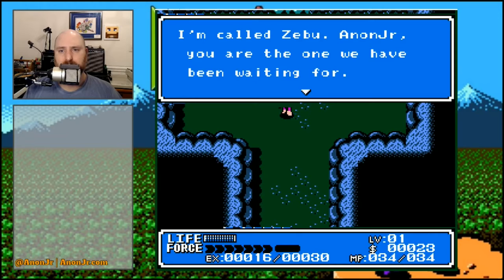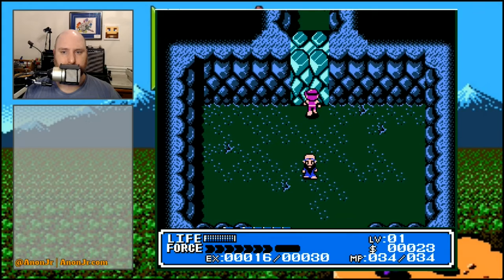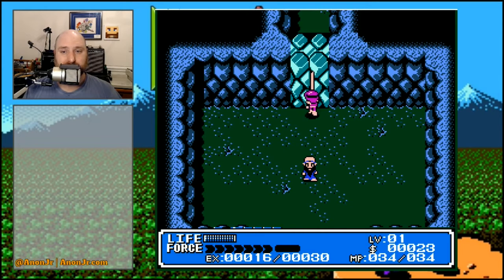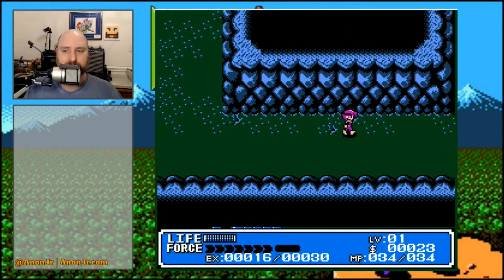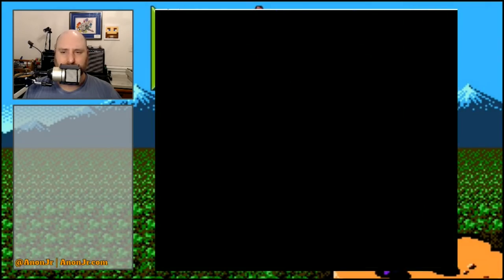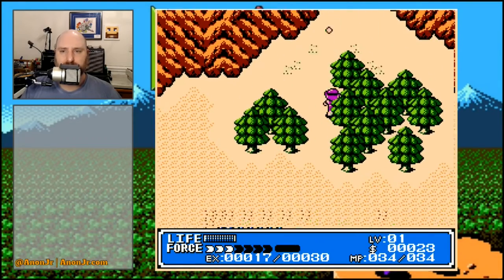I am called Zebu. You are the one we have been waiting for. Try to make the windmill work. If you can do this, I will teach you some magic. If you're a veteran of the day, you'll know that bit of different texture is something that will get broken down eventually. Unfortunately, due to the limitations of the game, they had to use different textures for a lot of this stuff, and they also wanted to give you clues. So we'll get into that later. First things first, we need to get the windmill working again — that's all he said — and he'll teach us some magic.